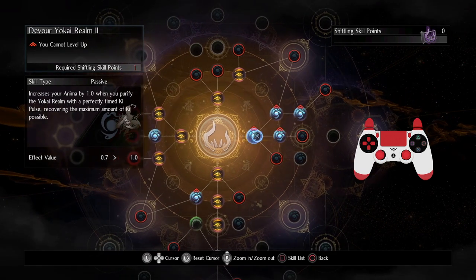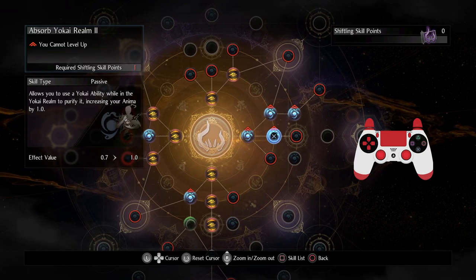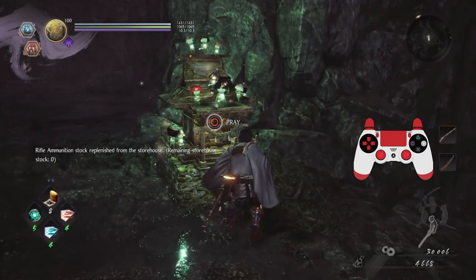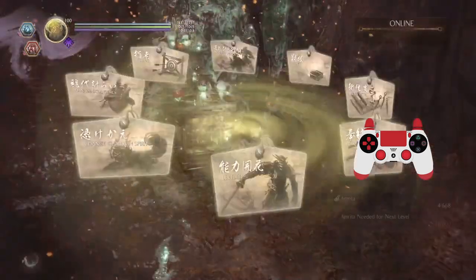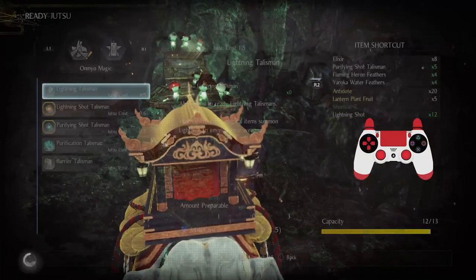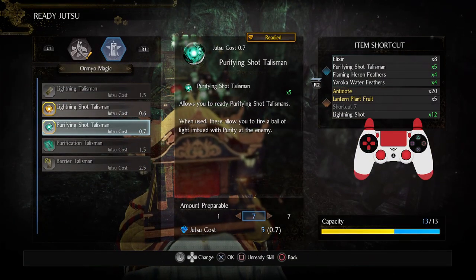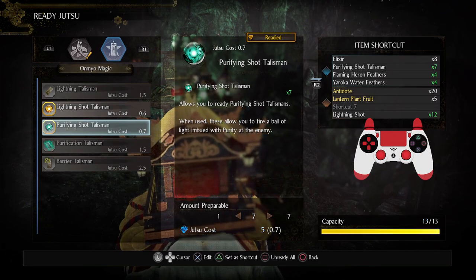I'm going to start leveling key recovery speed and yokai realm — I'll max these out and then start boosting the others, so we can have overall really good resource management. I cannot stress how important that is, and with things like yokai ability key pulse it will just get even easier to work with.